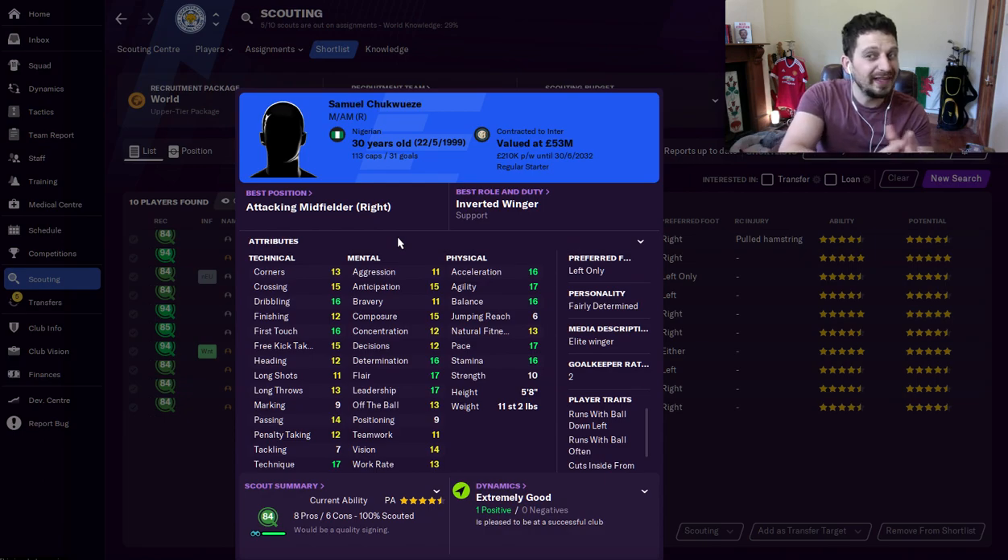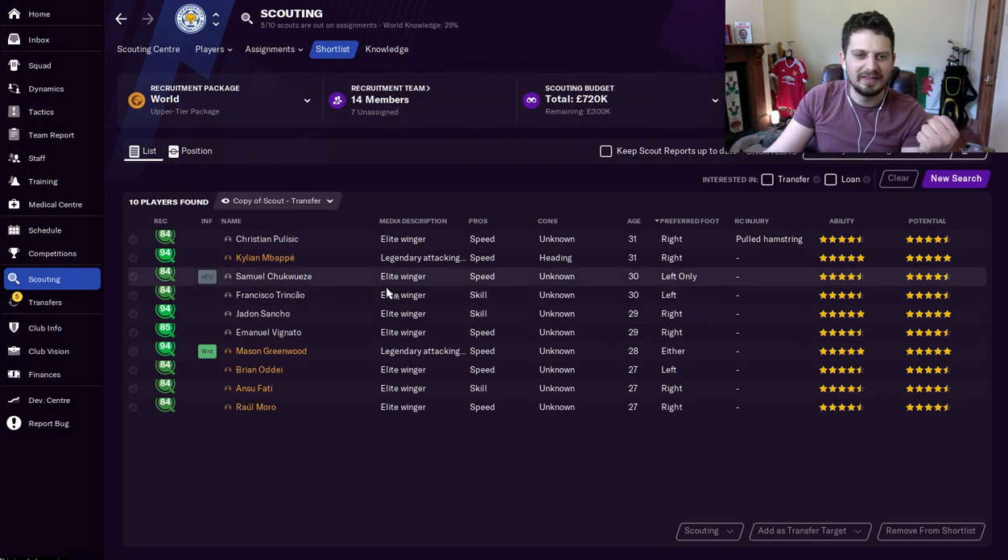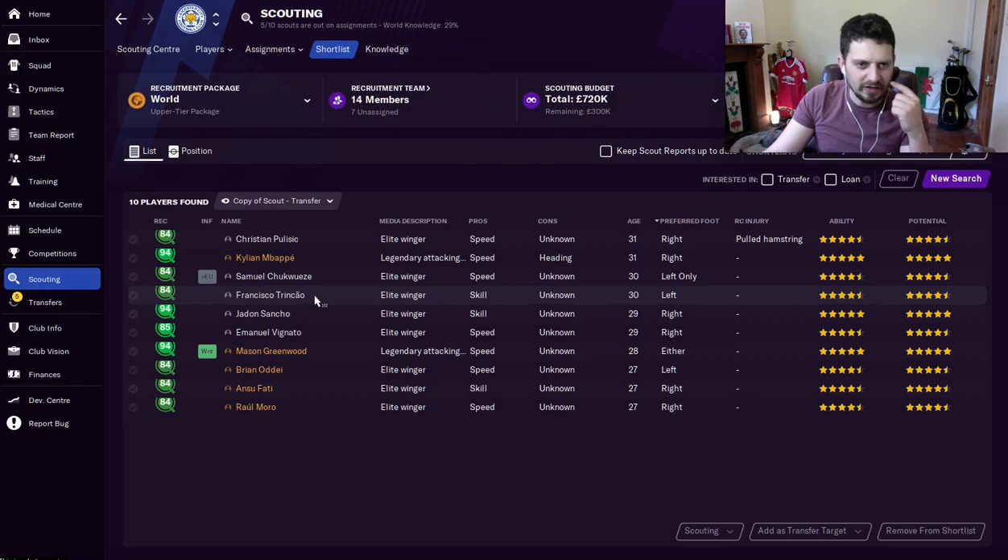Next up, Samuel Chiquisi. He will cost you less at the start of the game — £40 million. He's got dribbling and crossing as well as first touch, good technique. And determination, flair, and leadership from your winger is absolutely fantastic, as well as that athleticism. He's described as an elite winger. He's a left footer, so an inside forward, I would suggest.